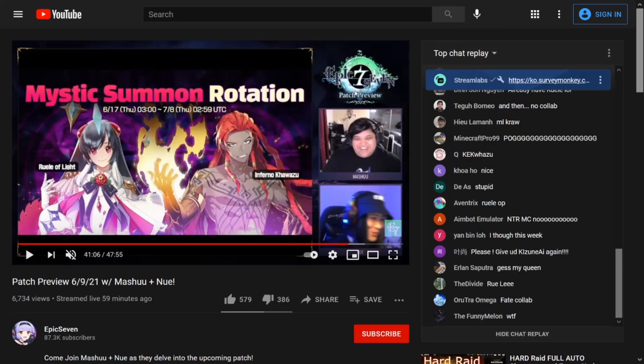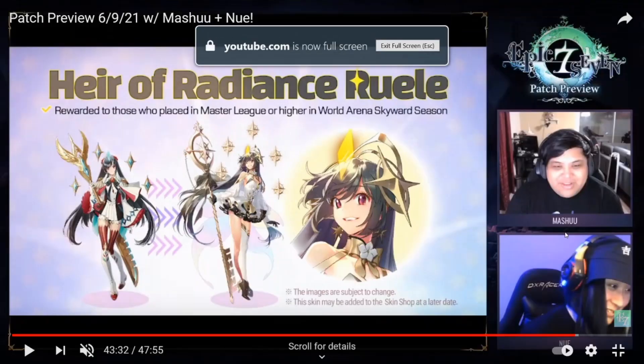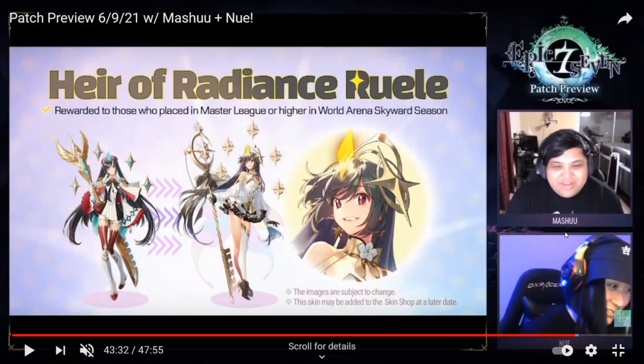We also got a Mystic Summon rotation preview. Along with Infernal Kawazu — whose kit and design looks really cool by the way — we're getting the five-star Moonlight hero Ruel of Light. So if you were thinking about choosing her from Connections, here's your chance. If you plan on pulling Infernal Kawazu you also have a chance at pulling Ruel. They also showed on the live stream the new Ruel skin, which you get in RTA for reaching Masters. It looks really nice — I'm digging the white and black color scheme.